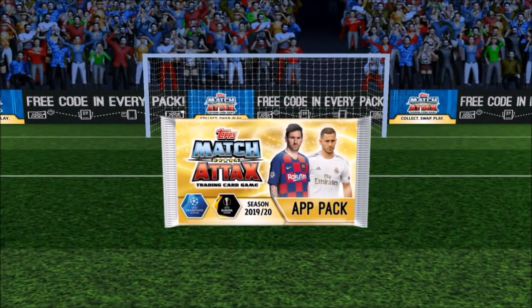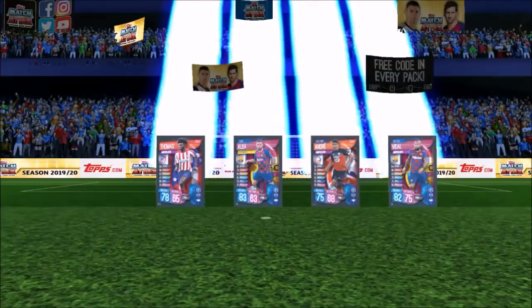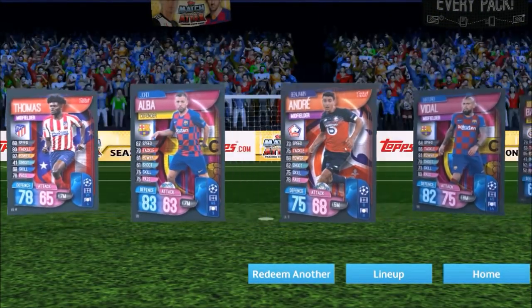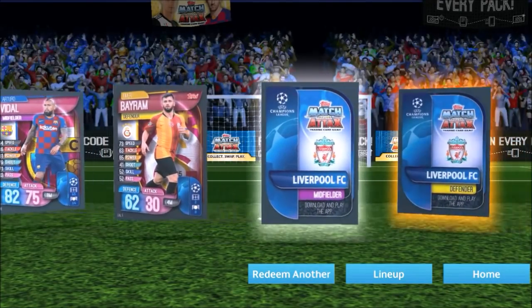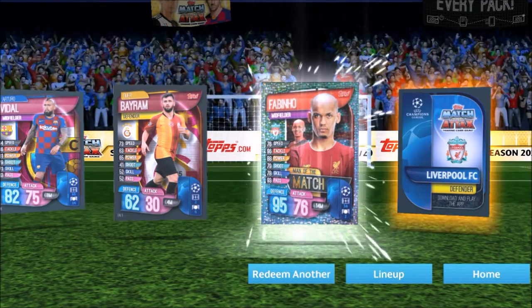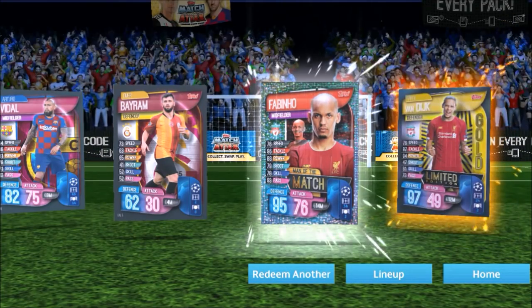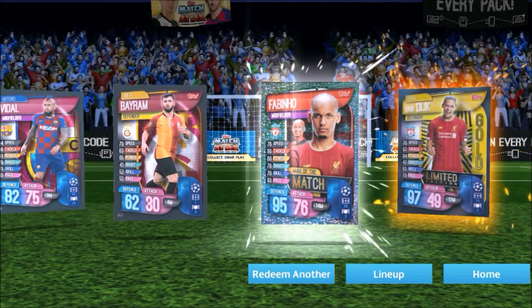This one's a Van Dijk — going to be really good! Yeah, I think it's just a gold from the international collection. Alba, yeah decent. Vidal could be an all-rounder. Two Liverpool inserts — Henderson. Trent — 14 million for 95 in defence. And then our limited edition is the gold Van Dijk — awesome! Happy about that one — 97 in defence.